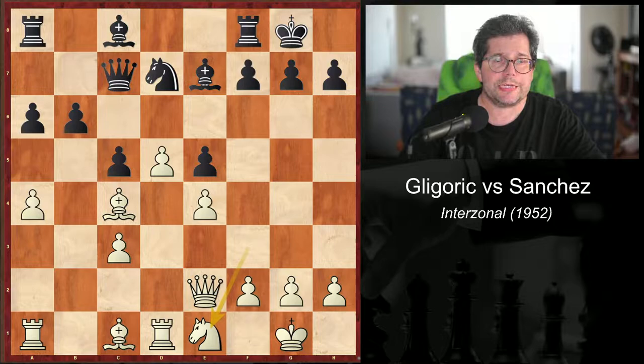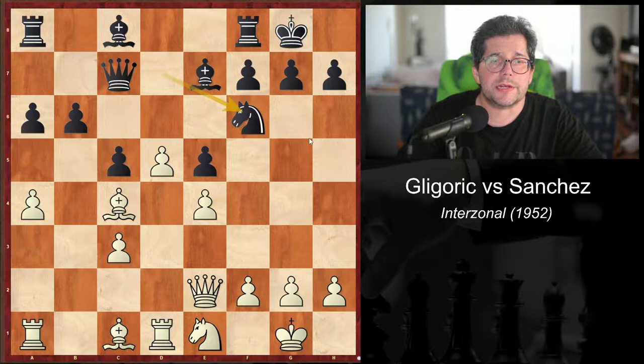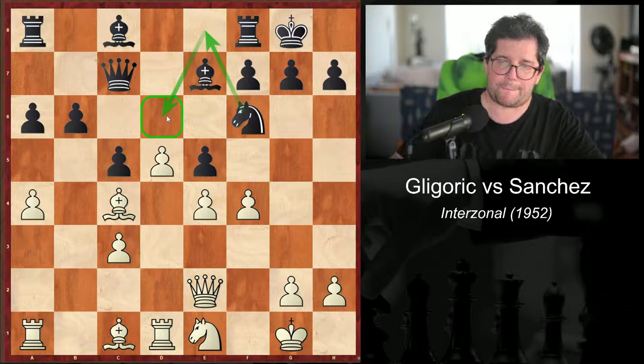Knight e1, exclamation point. He comments: a very important move, making it impossible for Black to blockade the d-pawn with his knight. Since now, if knight f6, f4 — intending knight f6, knight e8, and d6 — just to be clear. So the idea would be here, and that's the prime square for the blockading knight.